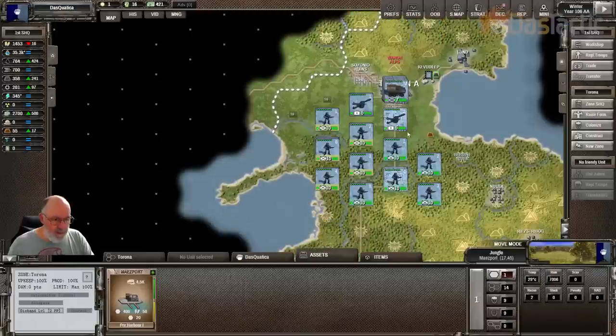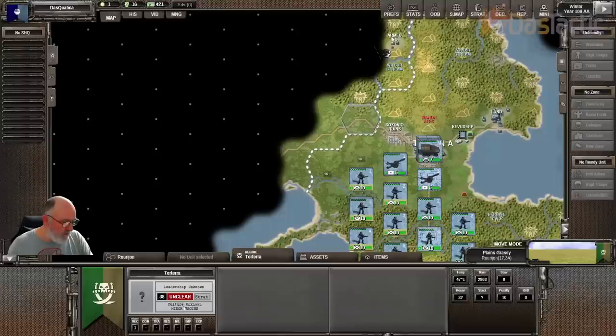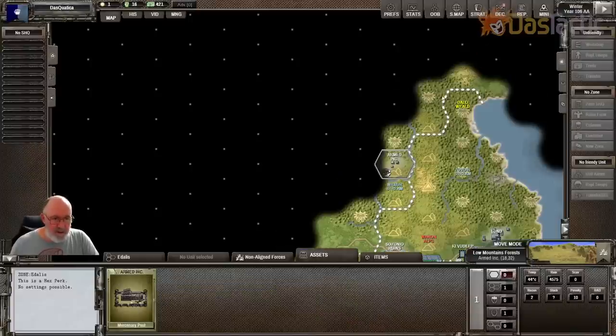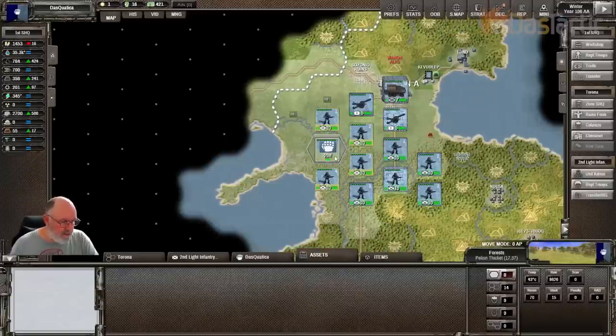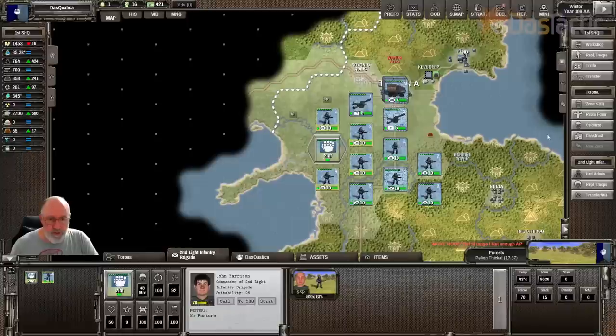We're going to need to get people down there to support that. Back on this side, we do actually have Tatara, which is a minor faction, and there'll be another city in there somewhere. Back over here, we have a non-aligned force, and on the assets, we've got a mercenary post — this is going to give me another 300 recruits, extremely useful. There's a great little start for us. This is all non-aligned forces in the top of this particular island. The second infantry is mainly just infantry, just GIs.